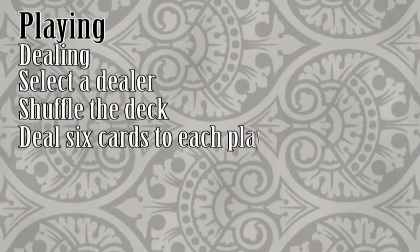Select a player as the dealer. He will shuffle the deck and then deal 6 cards, face down, to each player. After looking at your hands, proceed to the bidding phase.